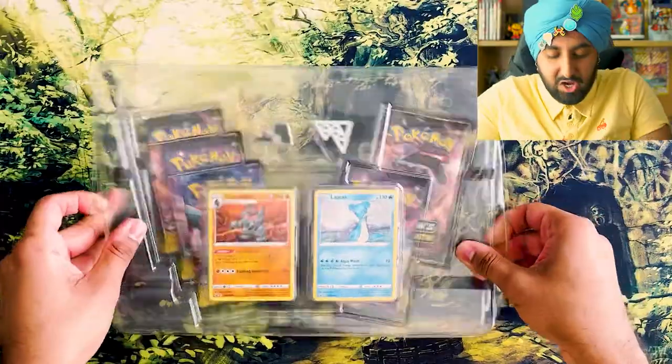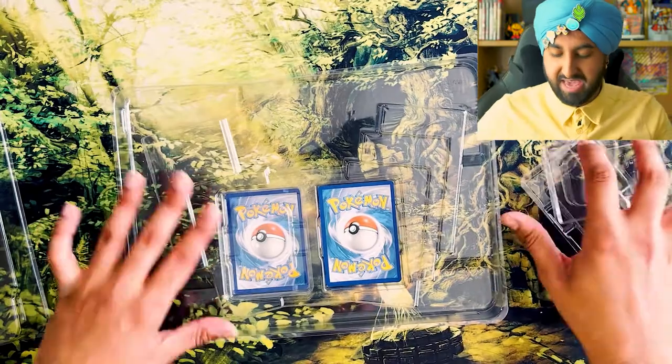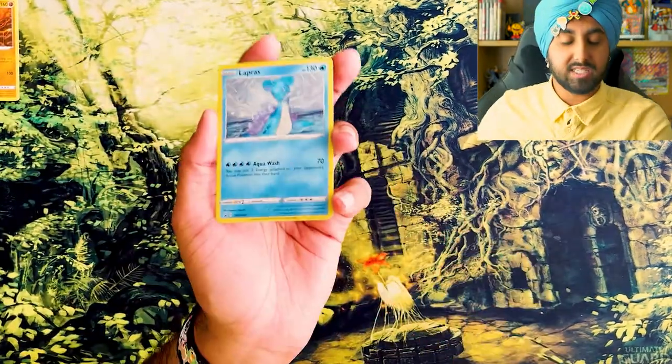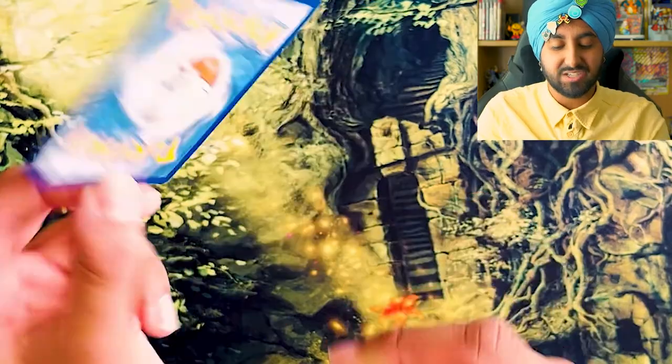That felt so good. Let's open! That is the Colossal Coal, but it's big, so Colossal — you see what they did there? We got Lapras with Aqua Wash: you may put two energy attached to your opponent's active Pokemon into their hands. That is pretty cool. There's three types of Pokemon: there's Pokemon that say their own name, like Pikachu says Pikachu! Like Jigglypuff says Jigglypuff! There are Pokemon that are really, really smart and they talk to us telepathically. And then there's Pokemon that are too cool to say their own name, like Charizard — does Charizard say Charizard? No, it just goes... Lapras is the same.